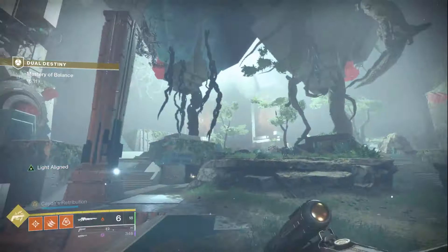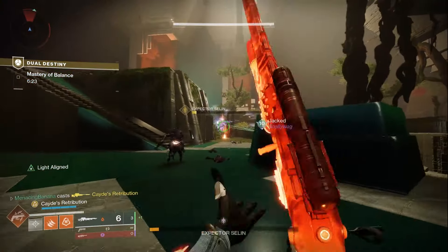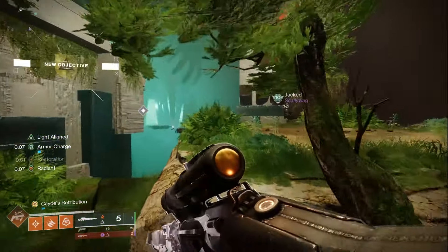There is one last part before you get the class item, but I'd rather not spoil it — it's an enjoyable section with no mechanics involved. That's the full mission and how you'll farm the exotic class item. Our first clear took 40 minutes figuring it out ourselves, but you should be able to cut that down significantly, especially running with the same person each time as you grind for those random rolls.